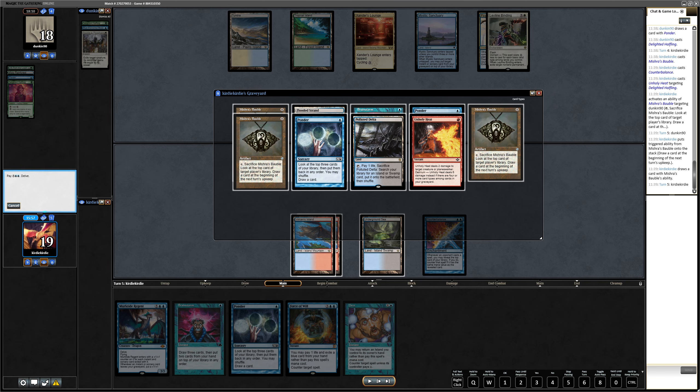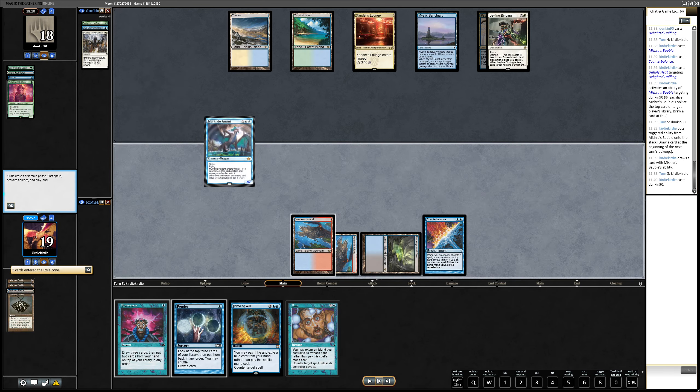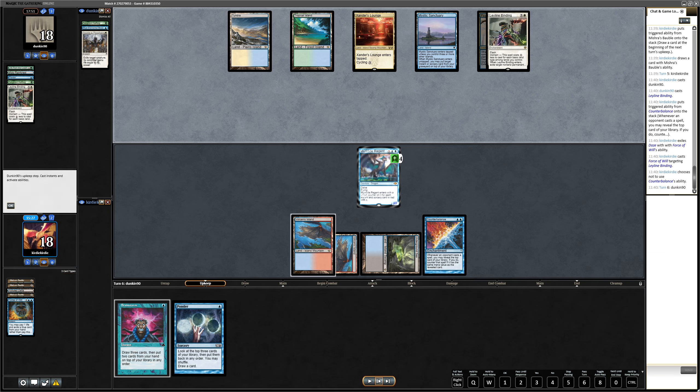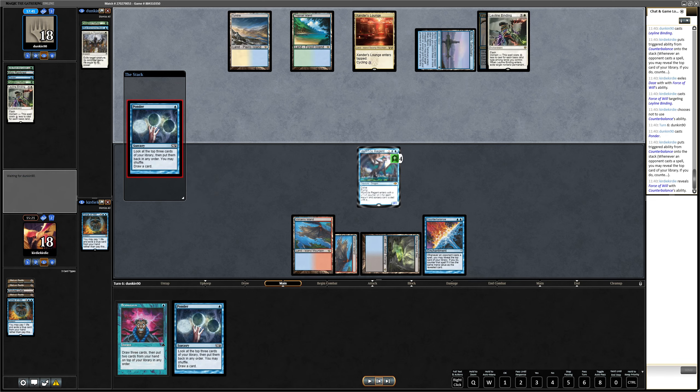They use Swords to Plowshares to get rid of the Counterbalance — okay, and we play Murktide Regent. We delve away our instants and sorceries and don't have Dragon's Rage Channeler, so we have a 7/7. We just hope we can protect it. We have to force any Leyline Binding because we don't have a six-drop — Murktide Regent is a seven-drop but we often play it for two. We have a Ponder and show Force of Will. I could have Brainstormed here and I don't know why I didn't.